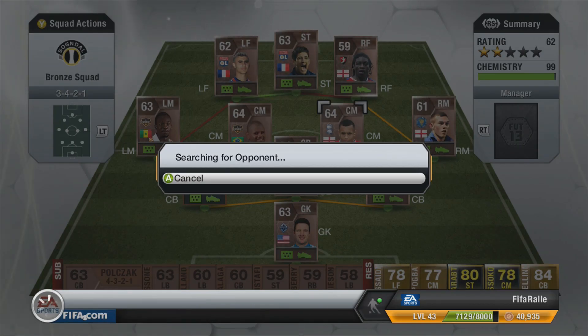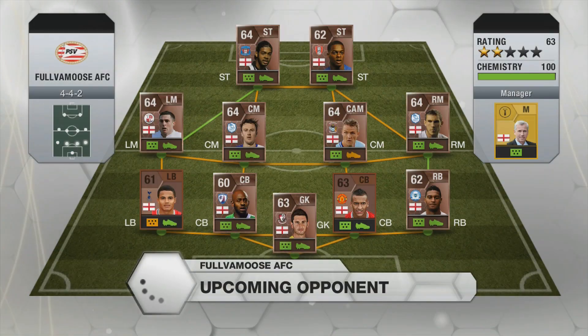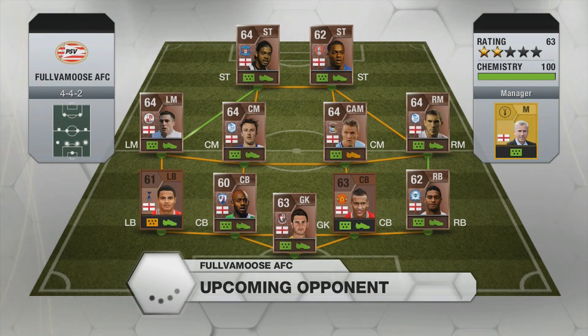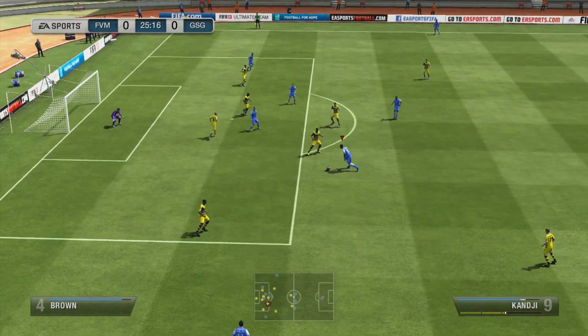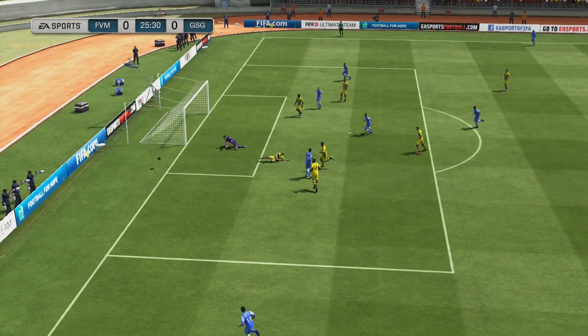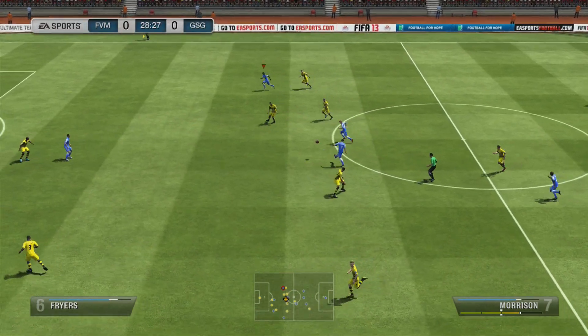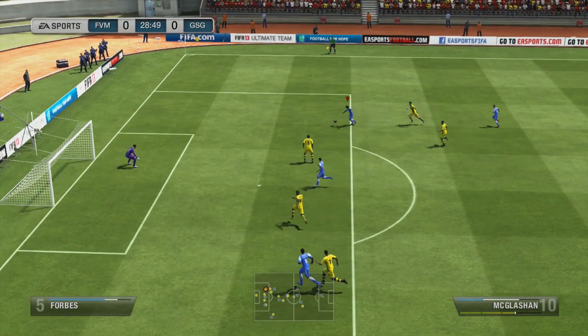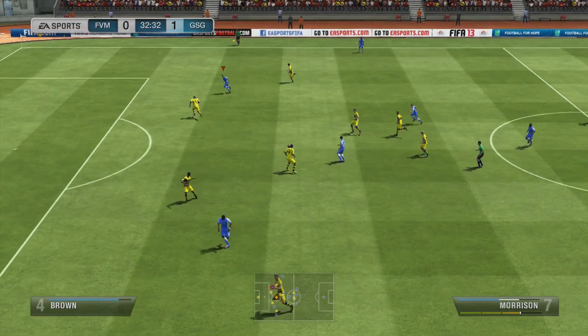It took a while, but we'll eventually find an opponent here in the quarterfinals of the bronze tournament. I come up against a squad which is really not too bad — a full English side with great chemistry. I thought it would be a tough game, but I actually created quite a few chances. First, it came to go past the defender, but it's saved by the keeper. A few minutes later, we'll pass it around and find Maglashen with an over-the-top ball, and a nice finish from him to put it into the side net to make it 1-0.